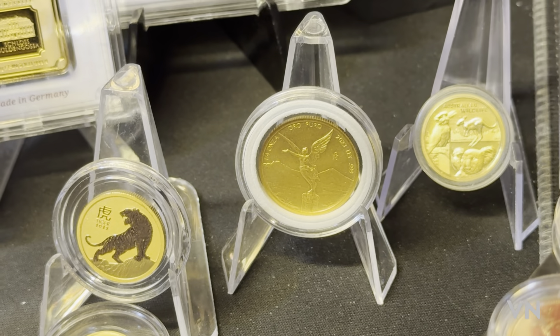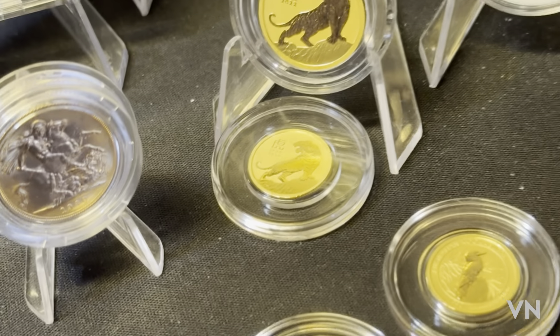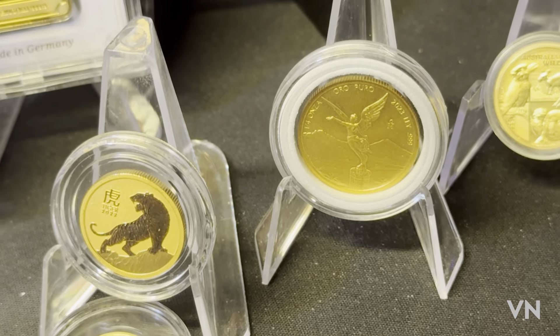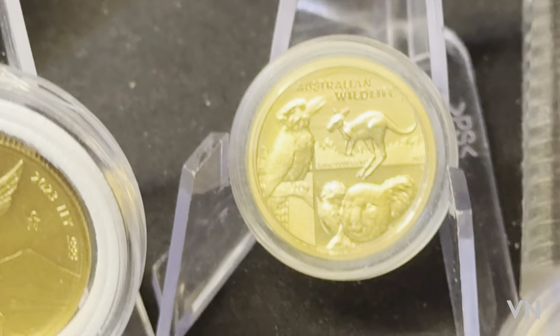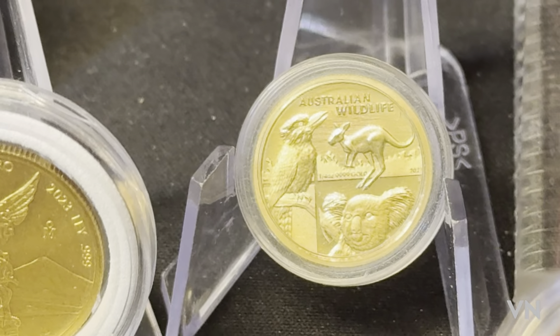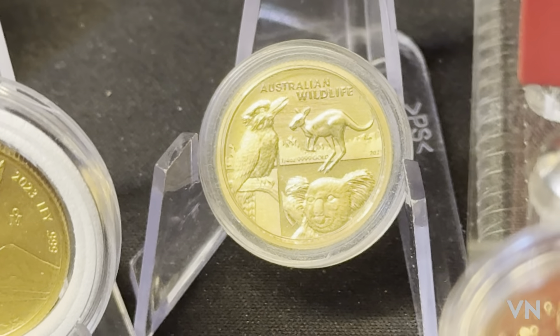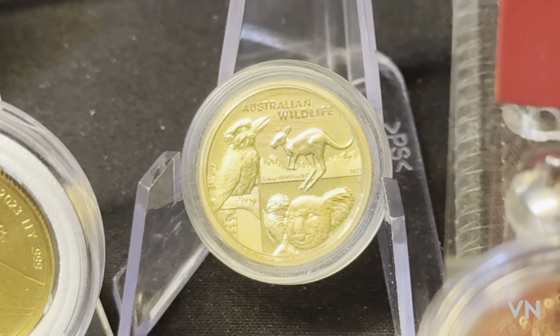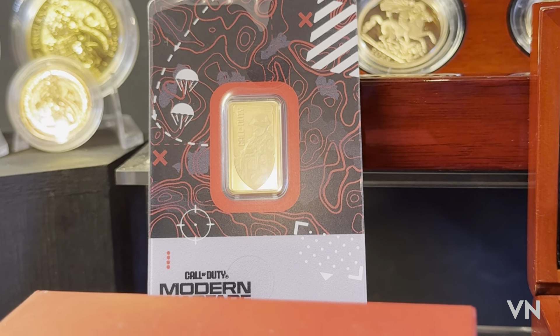Some quarters here: we have the Lunar Tiger, which I love, with the tenth down there as well. Then a Libertad, and this one I picked up - I think the mintage was only 1,000 - and it's the Australian Wildlife quarter ounce.